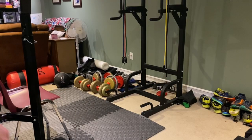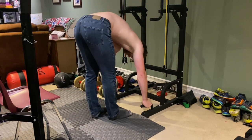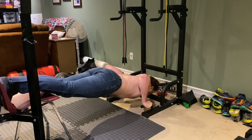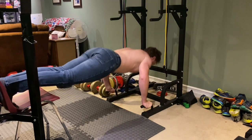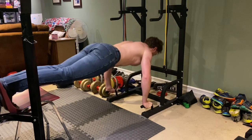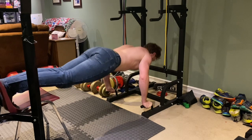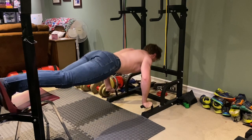The third day mirrors the first insofar as a similar superset happens. Another four sets of five to eight reps of underhand Pendlay rows are superset with four sets of deficit push-ups for either as many reps as possible, or eight to twelve if you're able to add weight. The weighted deficit push-ups simulate a cambered bar bench, and simply feel like a lift the Nords of Skyrim would make use of. This is followed by a superset for arms: four sets of hammer curls for eight to twelve reps for more forearm and bicep work, and skull crushers for eight to twelve as well, for direct triceps work and targeting the long head of the triceps.